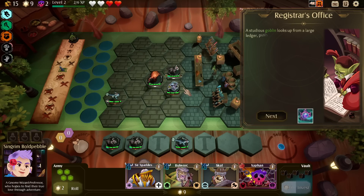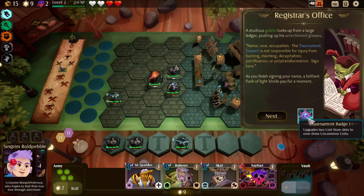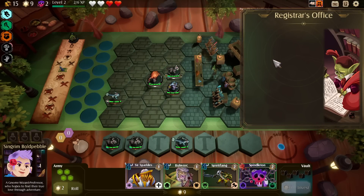A studious goblin at a Registrar looks up from a large ledger. 'Name, race, occupation. The tournament council is not responsible for injury from burning, maiming, decapitation, petrification, polymorph, polytransformation — sign here.' As you finish signing, a brilliant flash of light blinds you for a moment. Two unit store slots are upgraded to now show uncommon units — uncommon units now unlocked. Beautiful.